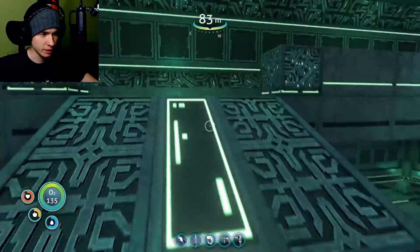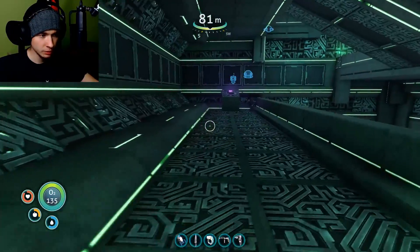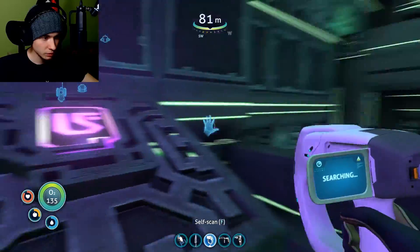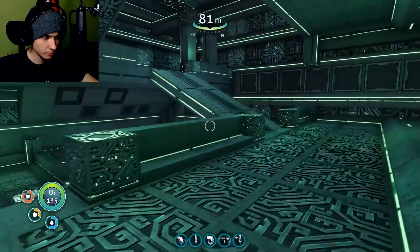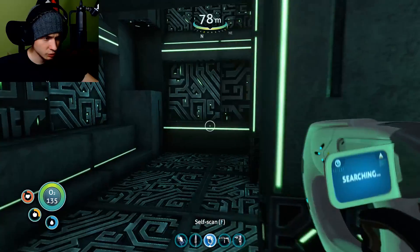A staircase of some sort. Oh, there's a blue tablet. How many tablets do I have right now — two of them? I don't know if I want to pick it up because it powers something, I think. I have two of them so that should be good.